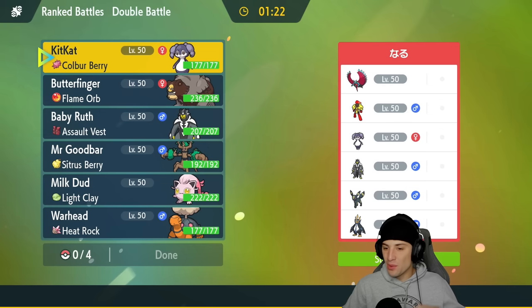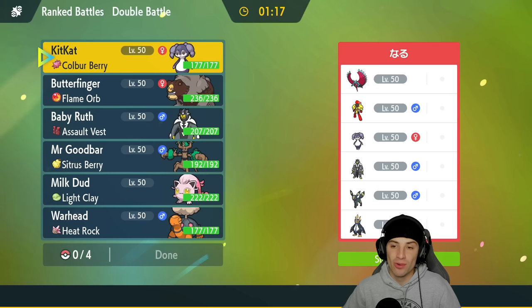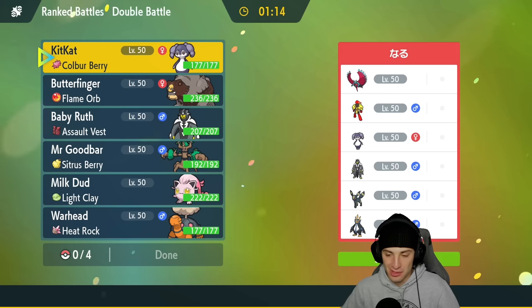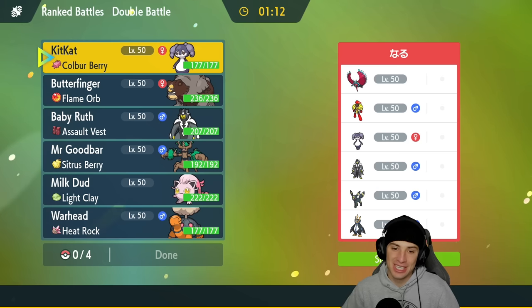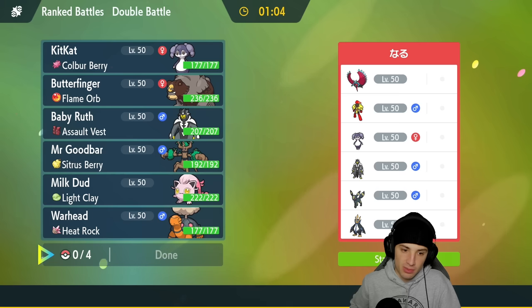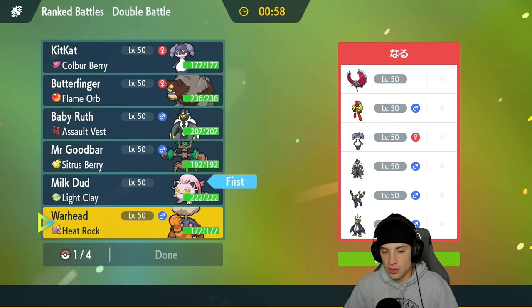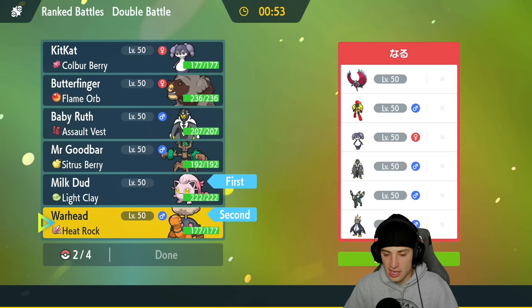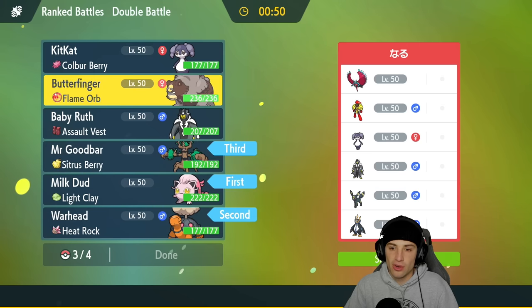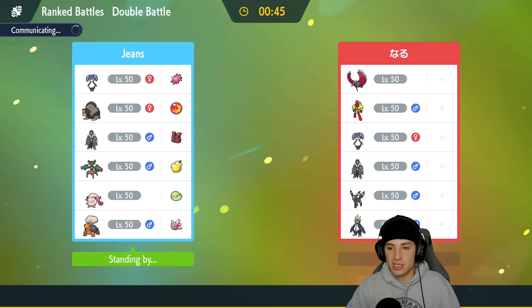The first match is on its way and we're going up against an Indeedee and Armarouge team featuring Umbreon and Empoleon, alongside Roaring Moon and Urshifu. I definitely want to set trick room. I'm going to lead Screamtail alongside Torkoal — I can protect, pop trick room, and get thriving. I'm also bringing Trevenant and Ursaluna as the two big trick room Pokemon in the back.